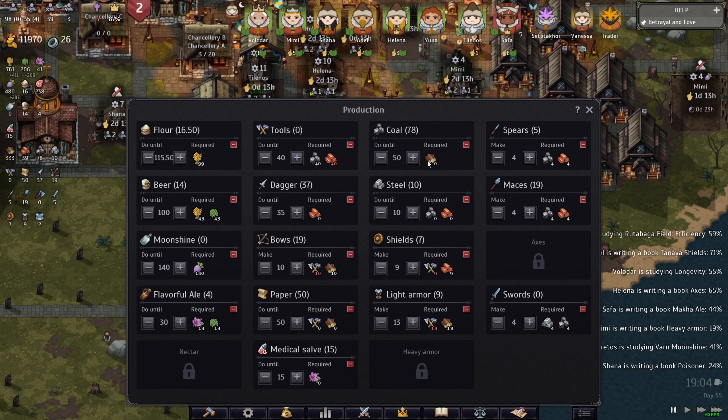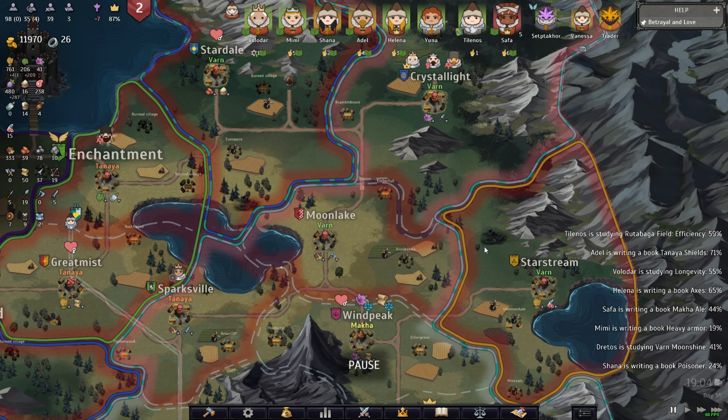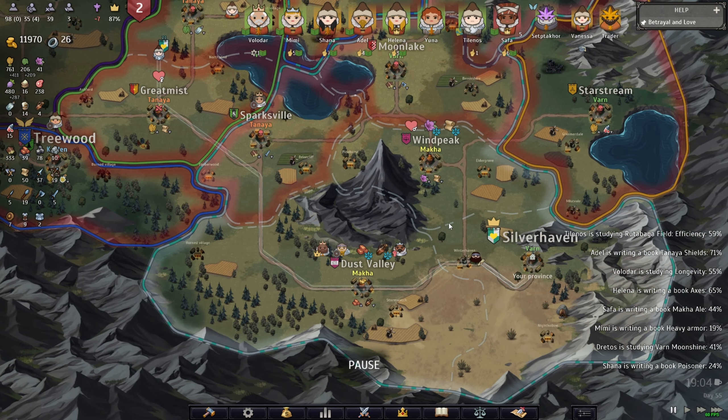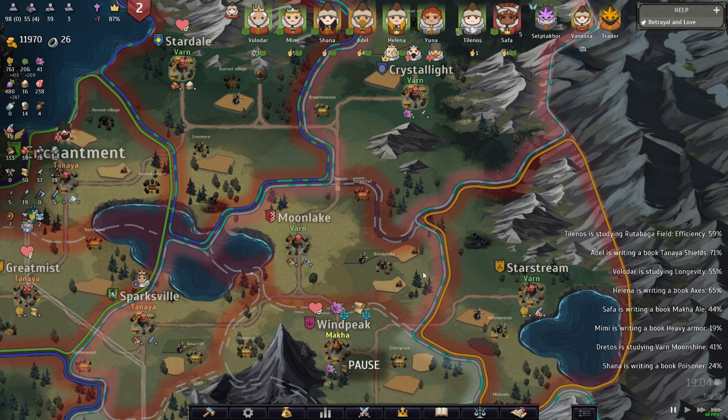For your own army you need a lot of materials: coal, wood to make coal, mining ore, and steel. To make steel you need coal and mining ore. Everything comes into consideration in order to build your own army, invade the entire place, and win the game.